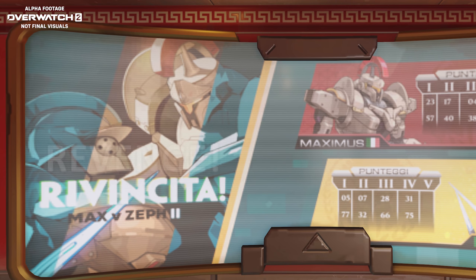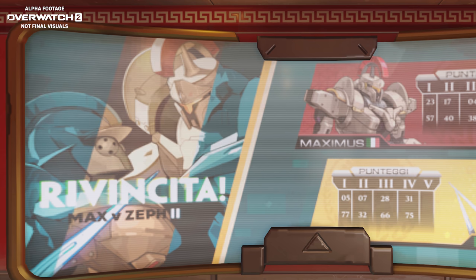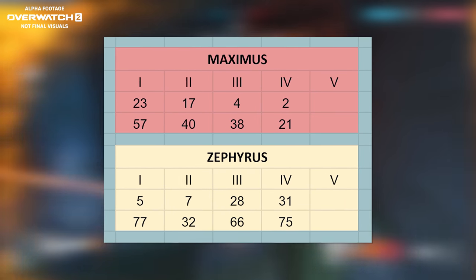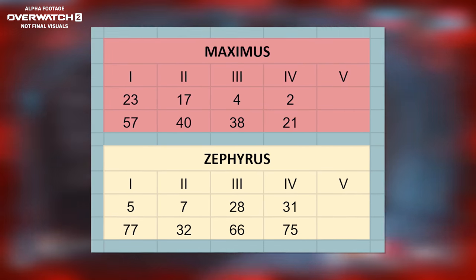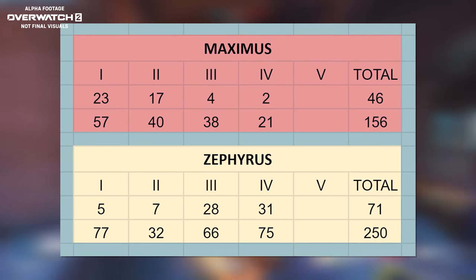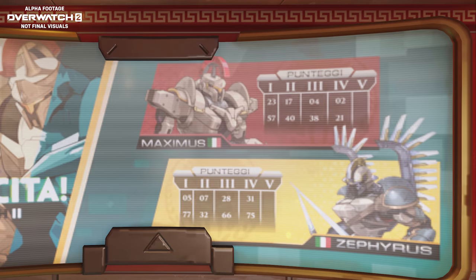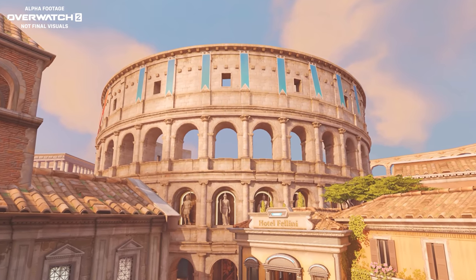Starting with the left side of the screen, we can see Italian text which reads 'REVENGE,' with subtext reading 'MAX V Zephy2,' indicating these two gladiators have a notable history together. On the right side are scoreboards for each combatant with scores listed for the first four out of five rounds. I did my best to analyze the numbers to see if there are hidden details — perhaps referencing a release date, something Blizzard has done with past hero releases — but unfortunately I couldn't discern anything of note. Based on their scores as of the fourth round, Zephyrus seems to be pretty handily beating Maximus, and the absence of scores for the fifth round indicates the match occurring in the Coliseum while playing Colosseo is in fact the final round of their revenge match.